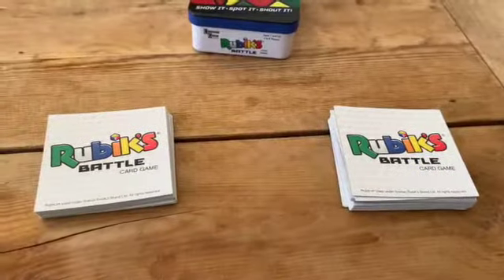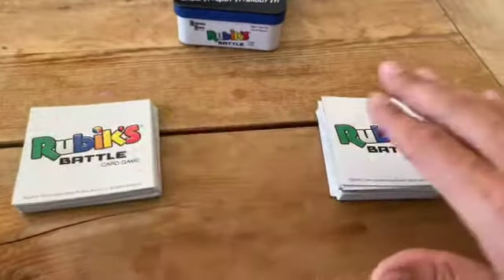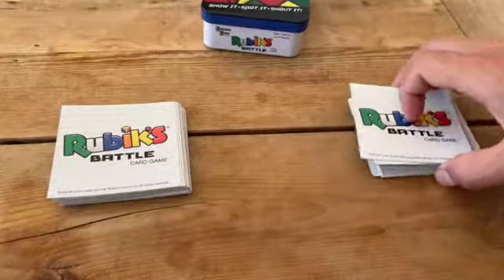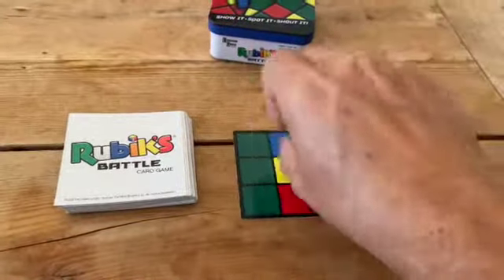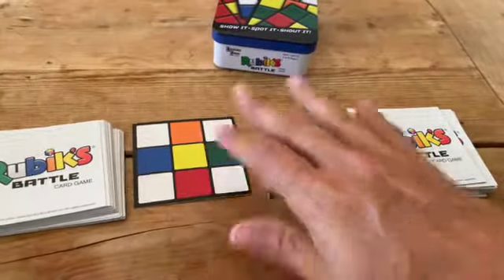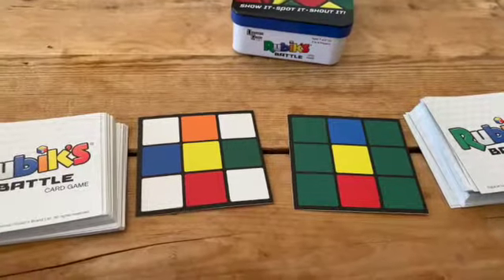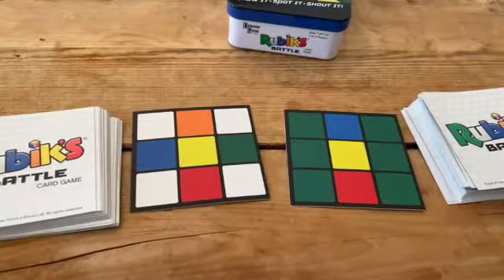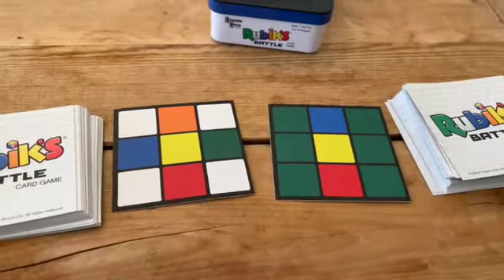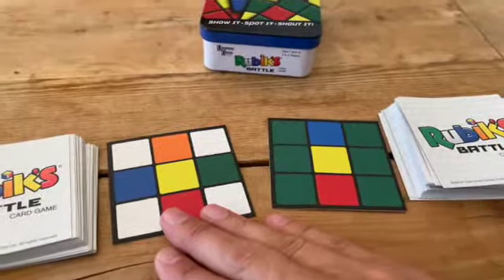So this is how to play the game. You shuffle the deck and deal a pile for every player. The players simultaneously flip over their top cards. Immediately you want to look at your card and the other person's card. The first player to call out a color that's on his or her card but not on the other person's card gets to keep both cards. So if this person called out white, he won.